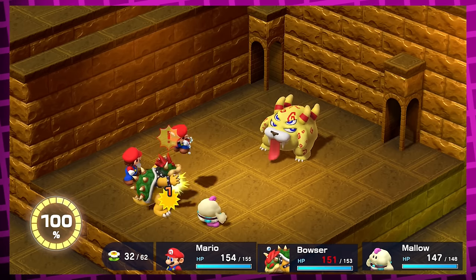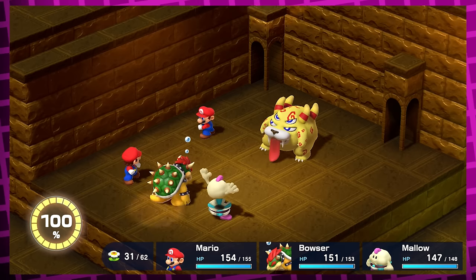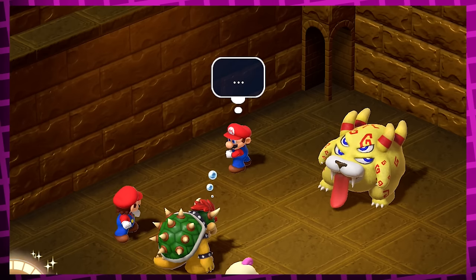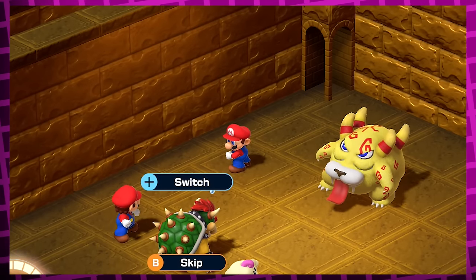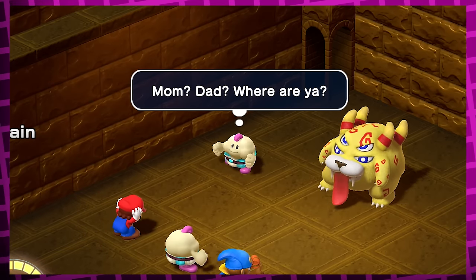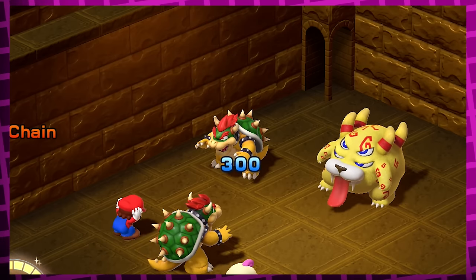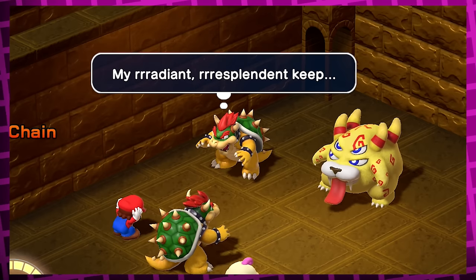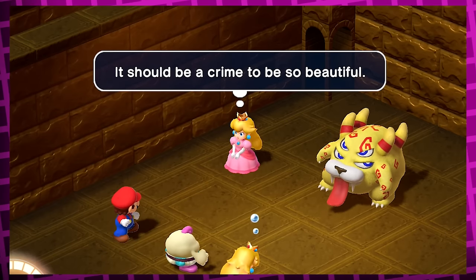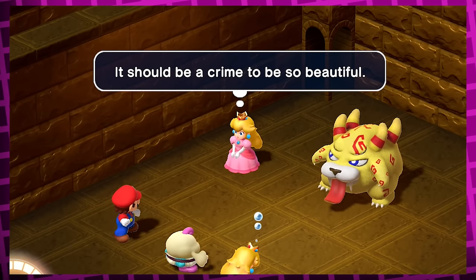Once he summons the clones, if you use thought peek on them with Mallow, you get to see each character's hidden thoughts. Mario's is just '...' — I guess being a silent protagonist means you don't even have thoughts. The Mallow clone thinks 'Mom, Dad, where are ya?' which is pretty sad. Geno's are 'I need to collect star pieces, quick' — boring but in character. Bowser's are 'My radiant, resplendent keep.' And Peach's thoughts are 'It should be a crime to be so beautiful,' which gives her some real character.